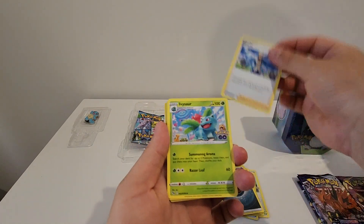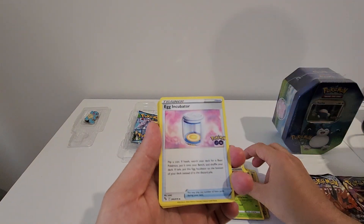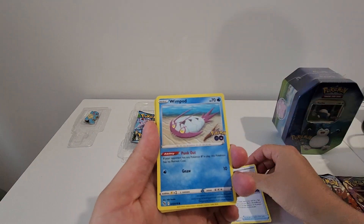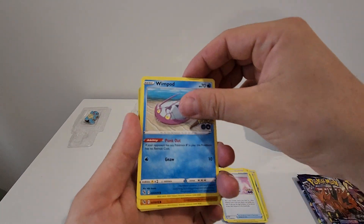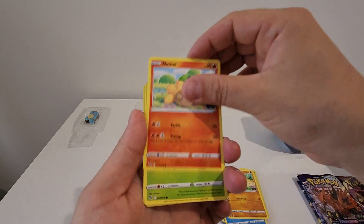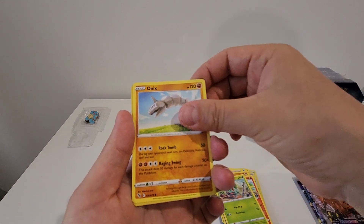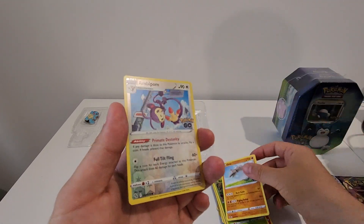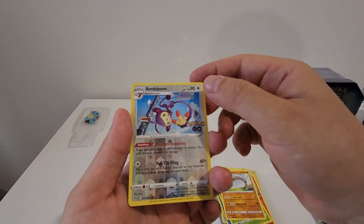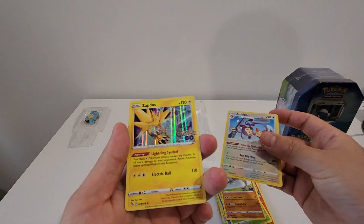Energy, Blanche, Arvisore - that's a nice one. Egg Incubator, Wimpod, Larvitar, Mime Jr., Bulbasaur - that's a nice one. Onyx, and an Ambipom, and a Zapdos Rapidash. Nice.